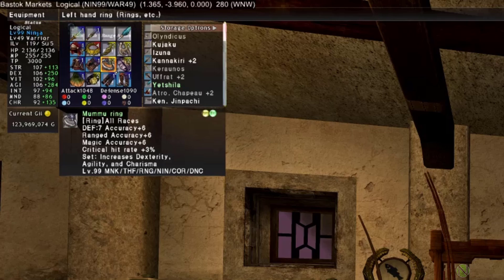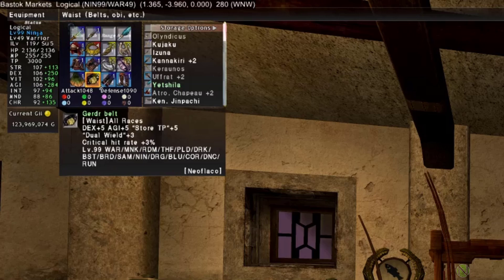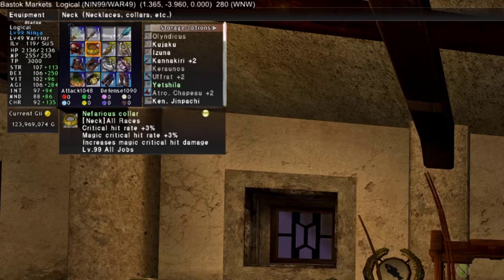For the belt, the Girder Belt is recommended — a recent piece from Domain Invasion requiring purchase of the 1,200-point item Worm Ash, which a synther can craft for you. Alternatively, purchase from the auction house for 10–30 million. It increases critical hit rate by 3% and gives AGI +5, and will be used all the way to end game for Blade Hi as it is best in slot.